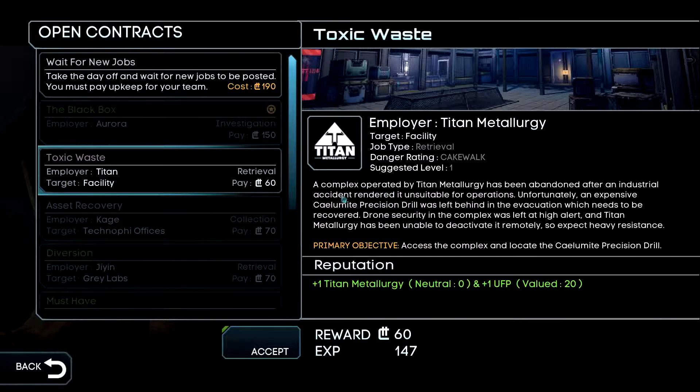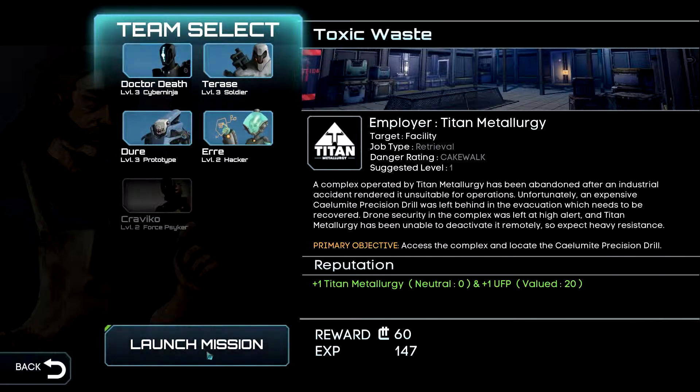The Titan Metallurgy Complex: operated by Titan Metallurgy, it's been abandoned after an industrial accident rendered it unsuitable for operations. An expensive calumite precision drill was left behind during the evacuation which needs to be recovered. The drone security was left at high alert and Titan Metallurgy has been unable to deactivate it remotely, so expect heavy resistance. Primary objective: access the complex and locate the calumite precision drill. Let's accept and go for that with our dream team.